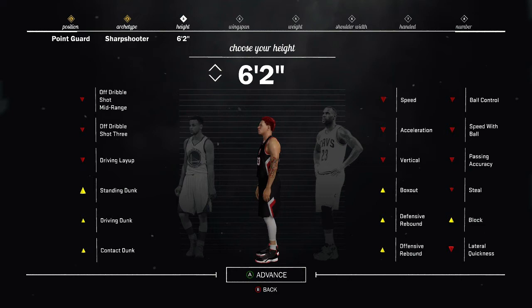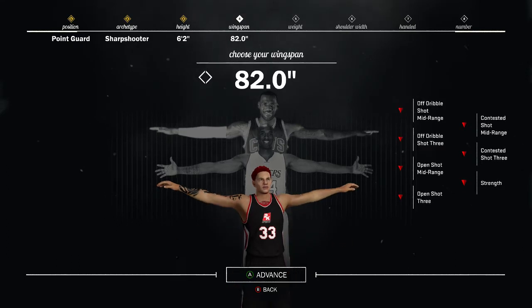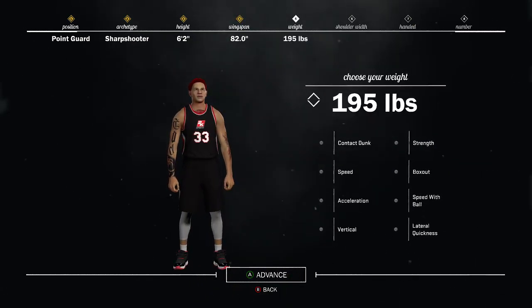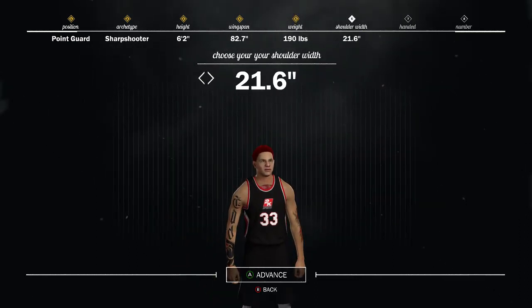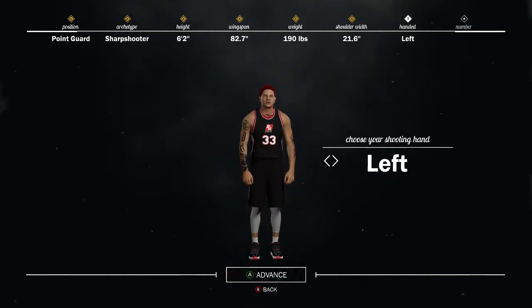You can get bigger shoulders with a 6 foot 2 guy and a longer wingspan, which is what you want. So the wingspan I obviously maxed all the way out, because you don't need off-dribble as a sharpshooter — you can get more steals and more blocks just by maxing it out. I picked 190 because I wanted to speed boost, and you can speed boost just by tapping up on the right stick. Shoulder width maxed out so that way my wingspan gets a little bit more maxed out.